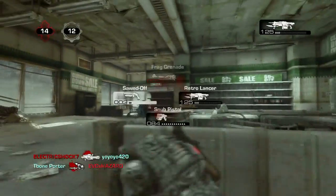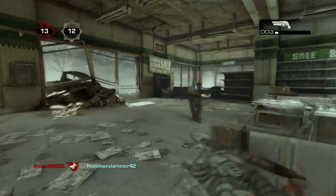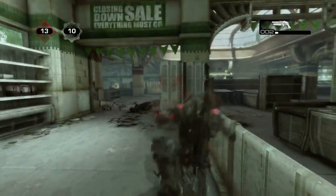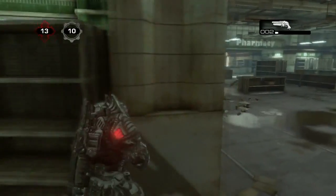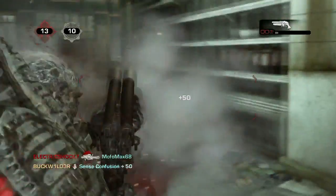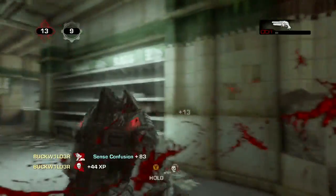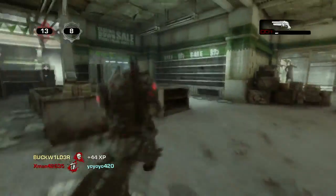You see me shooting there with the retro lancer, then switch up to my sawed-off shotgun. That's exactly what was happening to me — that's why I decided to try out the sawed-off shotgun. The only downside to it is that the reload time is just nasty long. But once you're loaded — look at that — check out the execution. It's pretty much splat every time you shoot the sawed-off shotgun.